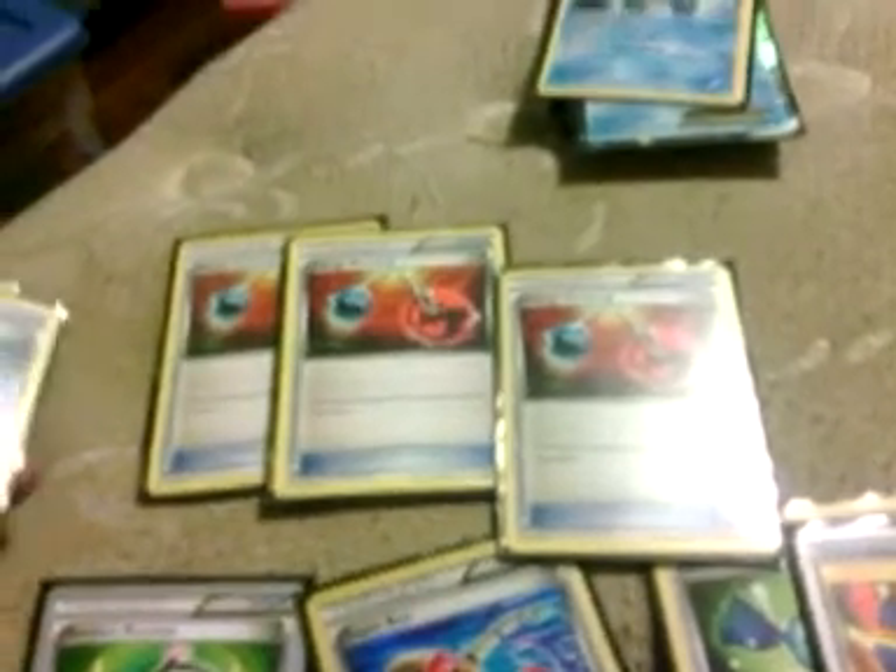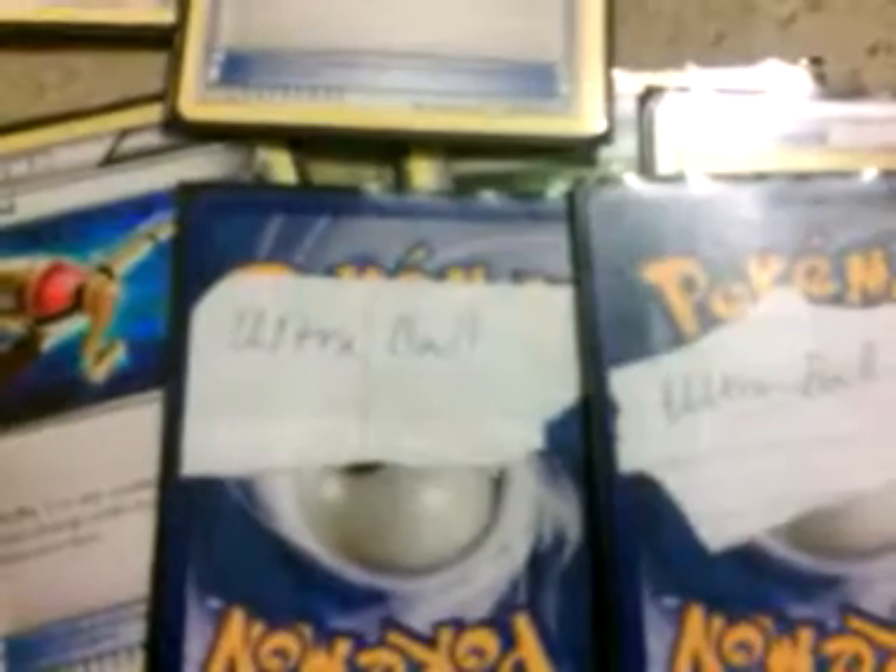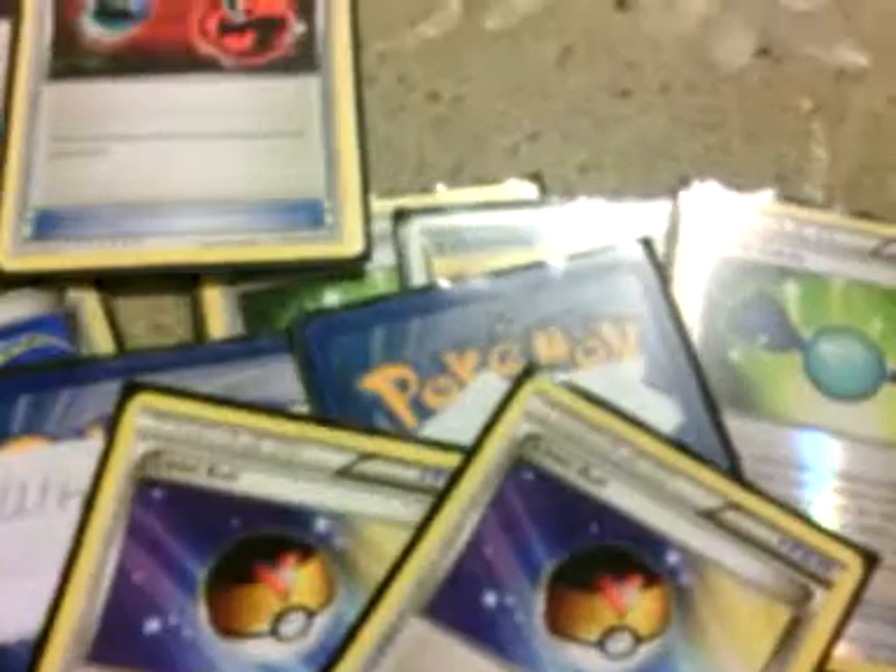I have three Energy Retrieval — most people play two, but I like three because it takes a lot to knock out an EX with Keldeo, so I need a lot of energy cycling back through Blastoise. I also have two Super Scoop Up, which has been failing me but is necessary in this deck. Then I have my proxy Catcher Balls and two Level Balls. Some people run four Ultra Balls or a three-two split, but this is how I'm running it.